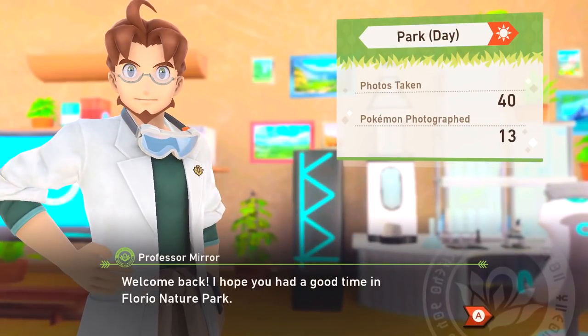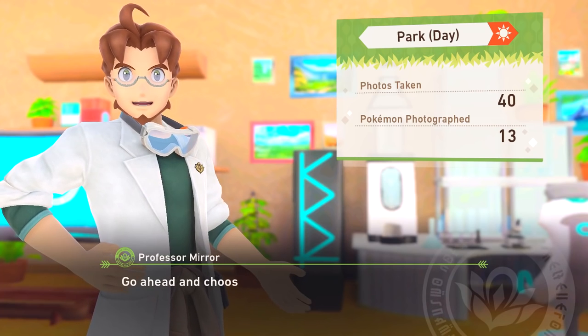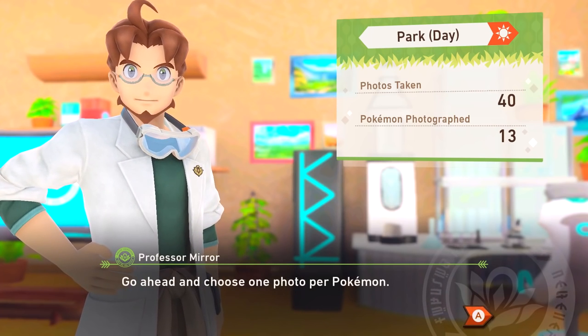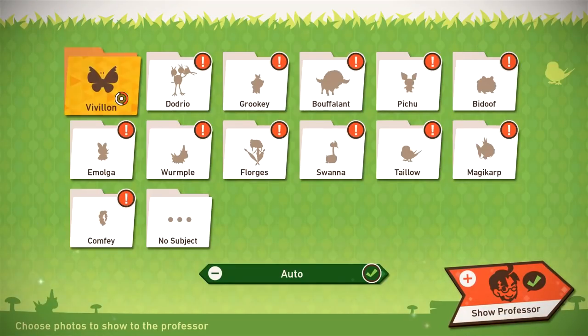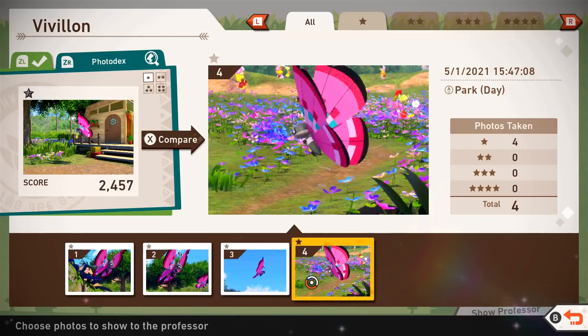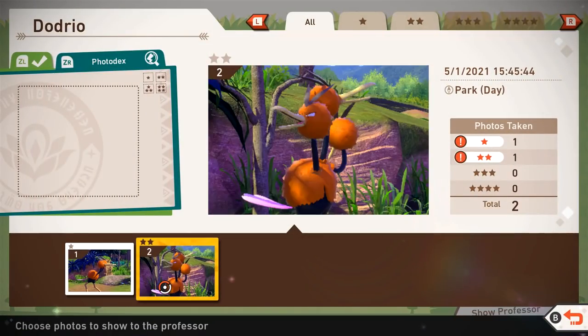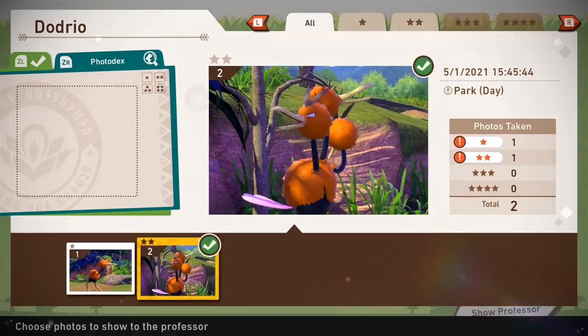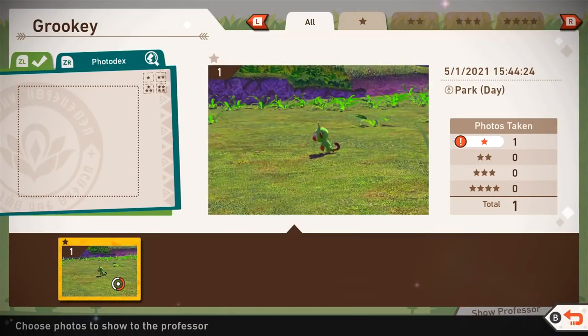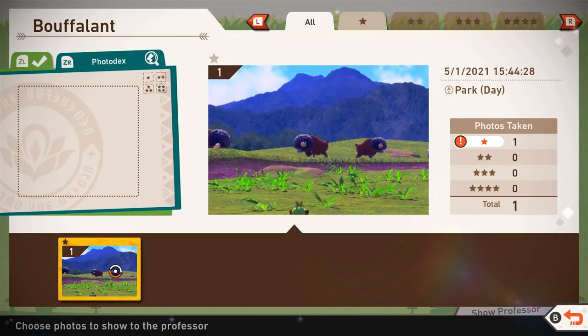Welcome back. I hope you had a good time in Florio Nature Park. Now, just like before, it's time to show me some photos you took. Go ahead and choose one photo per Pokemon. We got some good ones — I'll have to really look through. So we got Vivillon here. Now we got Dodrio — this one seems like the best one, look at that pose. We got Grookey. It's the only Grookey photo I got, and it's not that good. Oh, we got Bouffalant — just some Bouffalant out in the distance, sort of grazing.